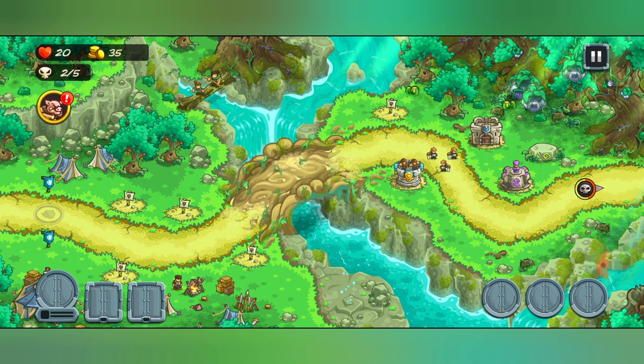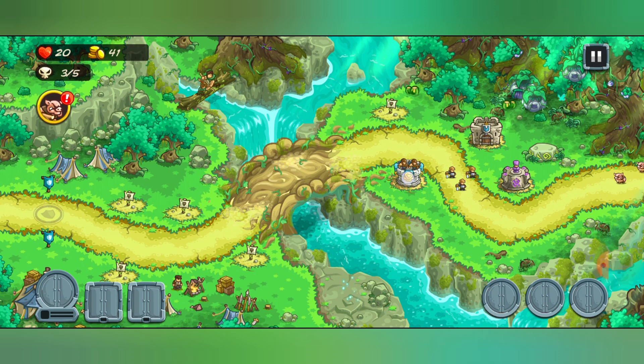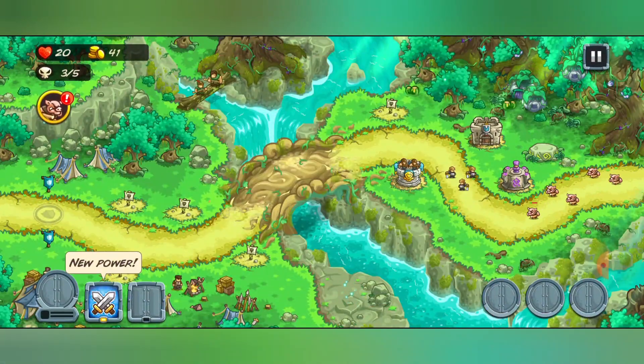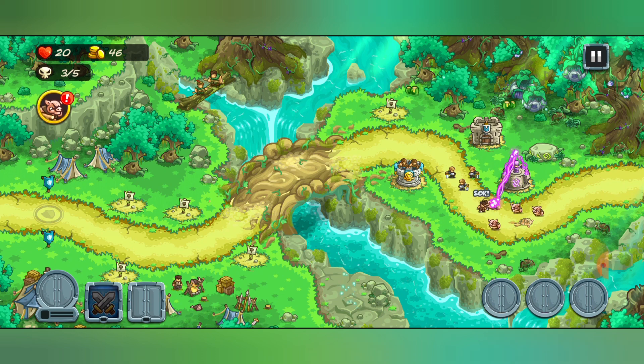I'm going to do a mage tower and pull these guys forward more so they're in between the two towers. We're going to call the wave early to get extra money. We cannot upgrade yet, which is obvious — in all the other games you're never able to upgrade in the very beginning. Summoning units has always been my favorite ability, especially when you get it upgraded and make them stronger. It's usually one of the abilities that has always saved me, but it could be different in this game.